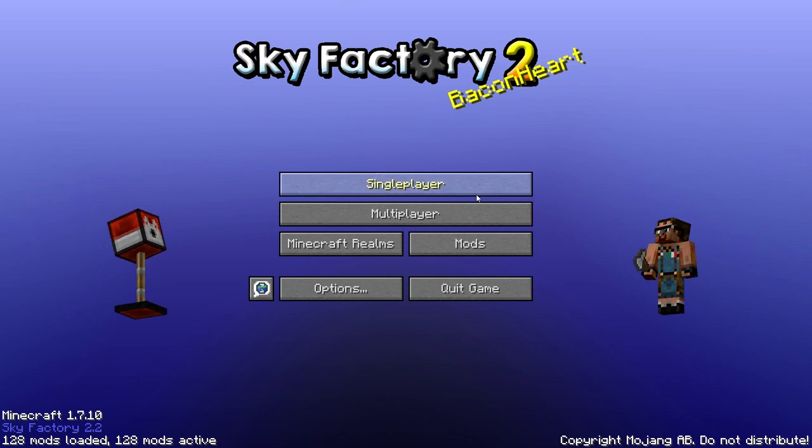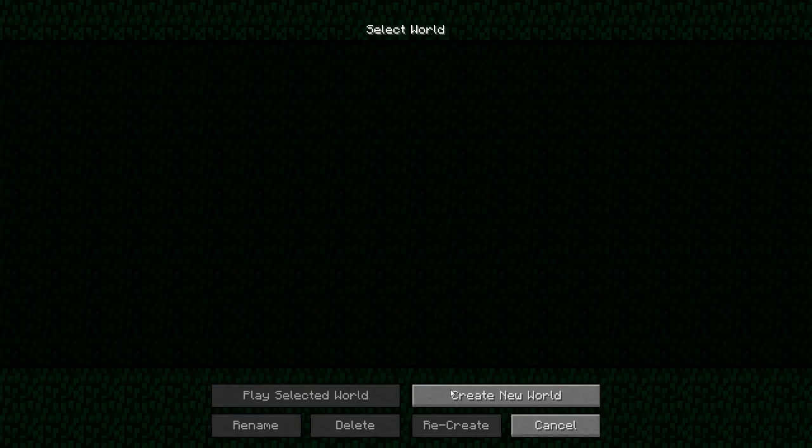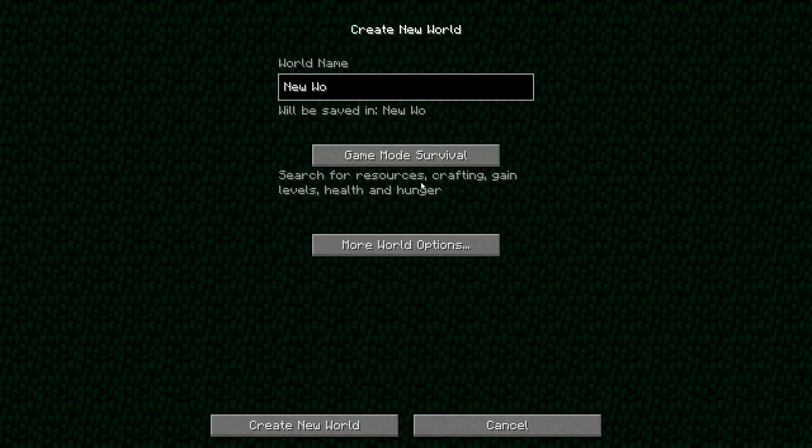So bear with me, let's start straight away. There are funny mobs here — what is this? Let's go and create a new world. You will have to create a new world, because the Skyfactory 1 worlds are not compatible with Skyfactory 2. Let's pray, no more options, everything is fine. Let's pray for planes.